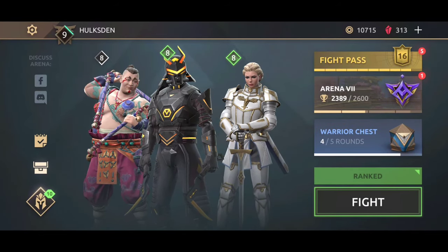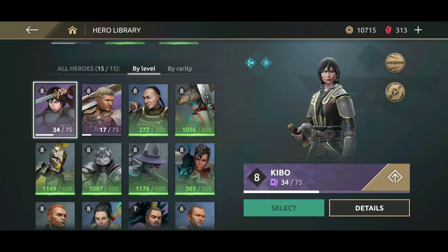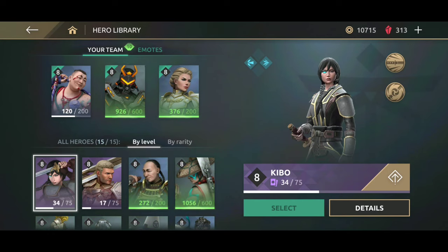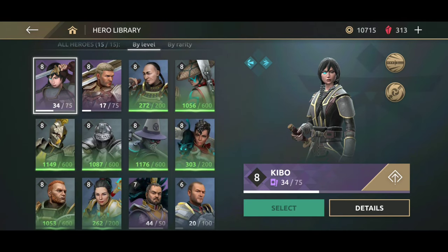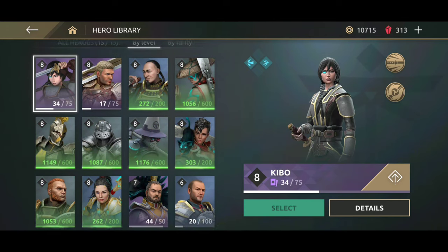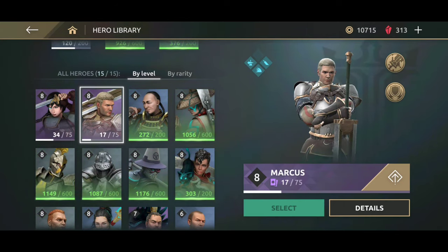Proper character selection is an important aspect of winning matches in Shadow Fight Arena. As of right now there are 15 characters in the game, and you should make a good selection every time you get into a fight. There are characters that have excellent attack damage but weak defense, characters that have excellent defense but weak attack damage, and characters that have crazy shadow attack damage.